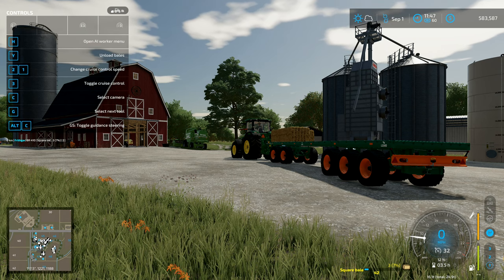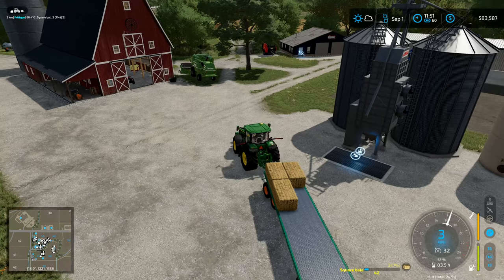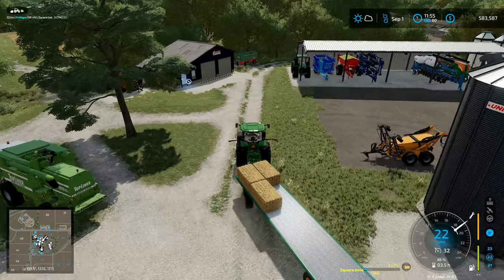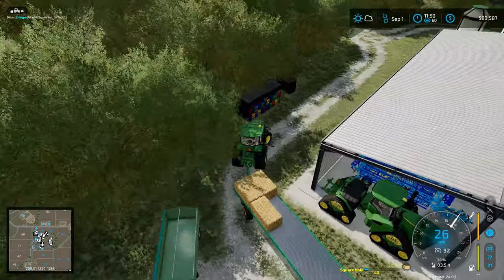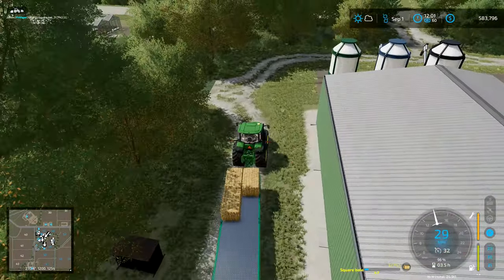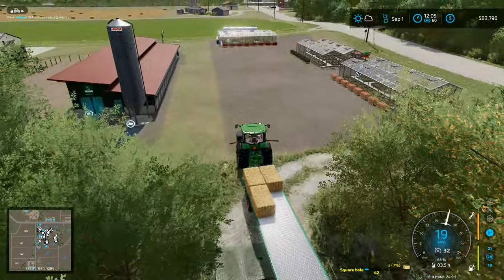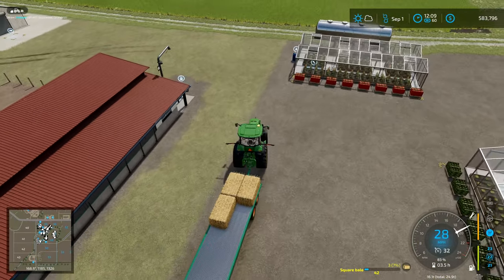That's to cancel the unload function. We've got just these three bales here. We'll take these three in-round towards where the pigs are going to be, in across there, and bounced right around there in a very sensible fashion.